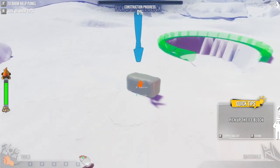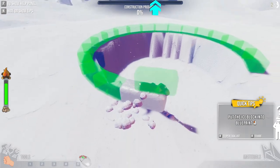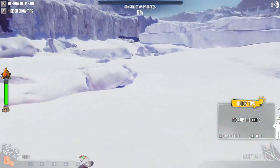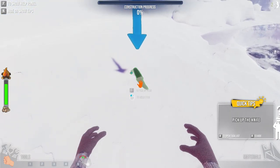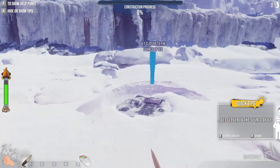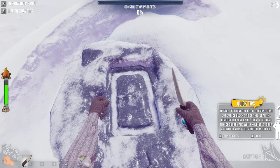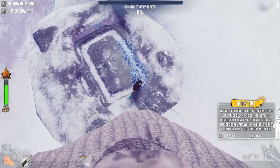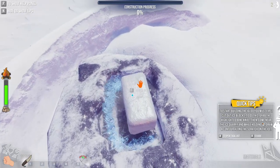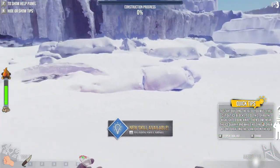It looks like we need to pick up ice blocks. Hold left click and put it there. We gotta get a knife. Pretty dangerous giving me a knife, but we're just gonna run with it. It's basically telling us that we can cut out ice blocks, and eventually it runs out of ice for us to work on. It looks like I just have to trace it, and if I press E, it just picks up the block. We already learned this skill.